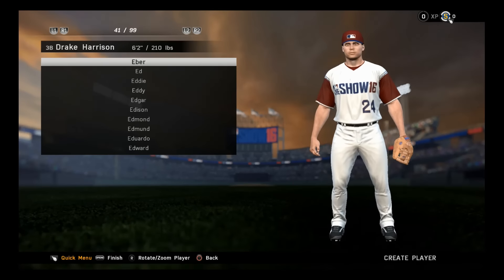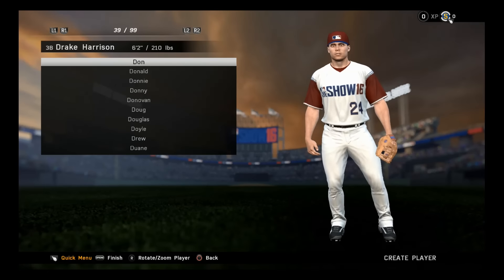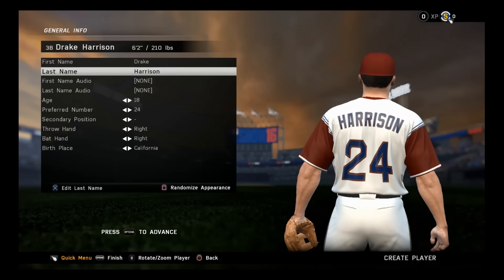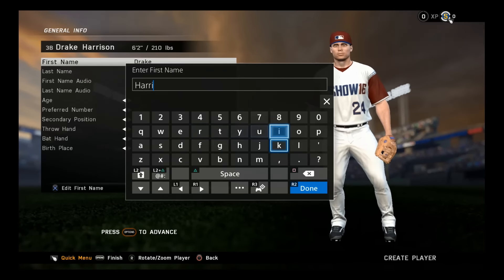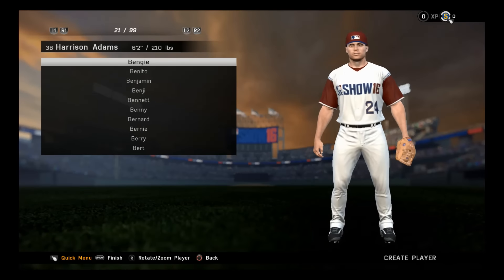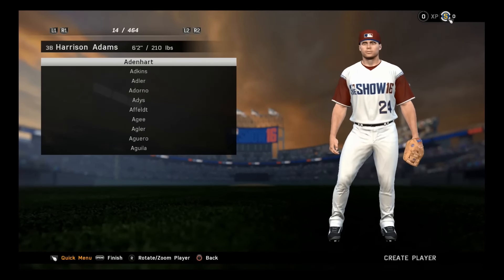Let's find it — where is it? Are you telling me Drake's not an option? Interesting. Oddly enough, I have always liked the name Harrison for a boy. So we'll just be Harrison. Harrison Barnes? No, it'll be Harrison Adams. There we go, simple as that. I want my name to actually be pronounced when I'm going up to bat, so I can't choose a name that isn't in the game. Adams has to be in the game. So, Harrison Adams it is.